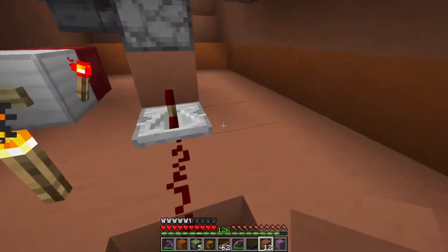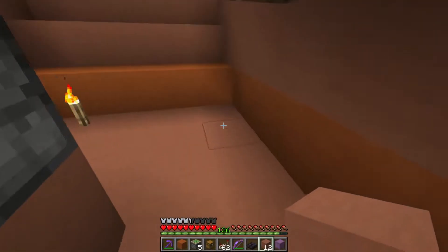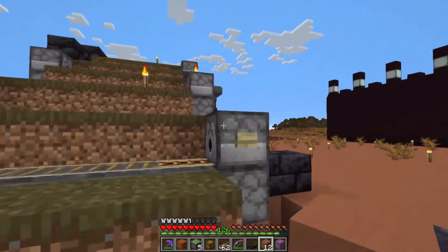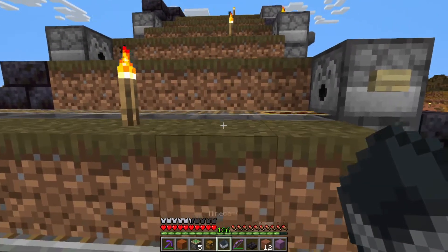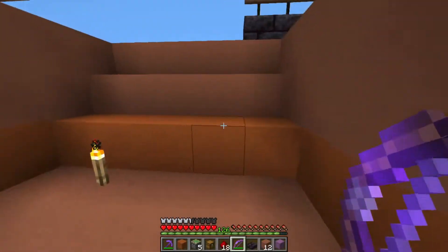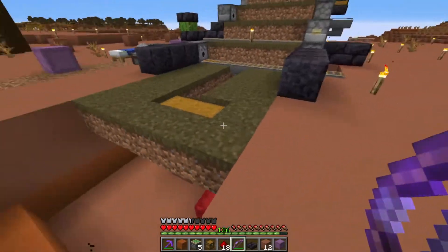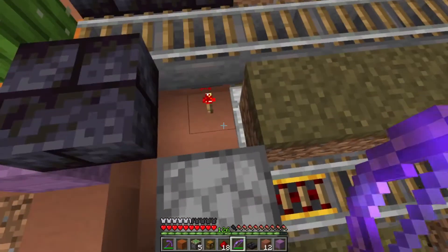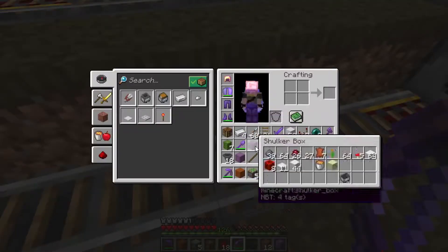All right, let's test this dispensing action. Take that one out, put these back in just for testing. Basically what we're going to do is take a hopper minecart and put it right there, shoot it real quick. It helps if I actually shoot the right one. So we have one in there and I think I have it set up so it should have worked. Let's try this again.